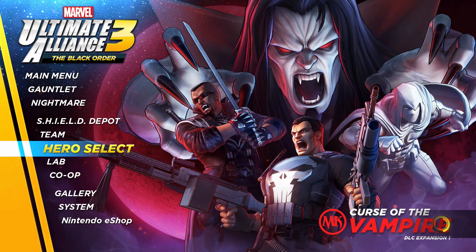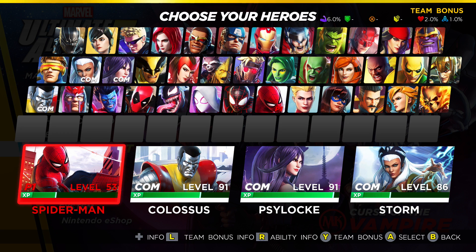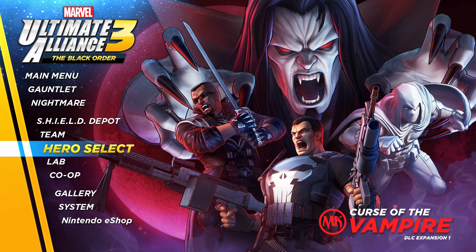Under Hero Select you'll see a whole new row — there are fifteen new character slots, though not all four new heroes fill them yet. I've also heard a rumor that there's a secret character you can unlock, probably for beating the game on Nightmare or in Gauntlet mode. I'll have lots of videos today and tomorrow covering this. The big point is the DLC is available now — just do an update on your Nintendo Switch and you should be good to go.